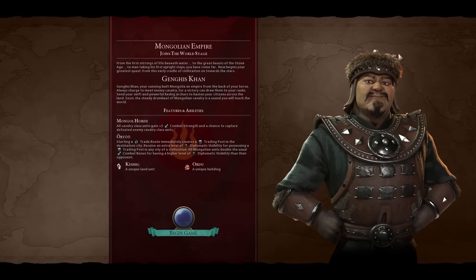The first thing we're going to do is talk about our leader and how it's going to impact our play style in the first 50 turns of the game. It's not impossible to win a culture or science victory with a civ leader geared towards domination, but it obviously makes your life a lot easier if you pick a leader geared towards whatever victory you're chasing.